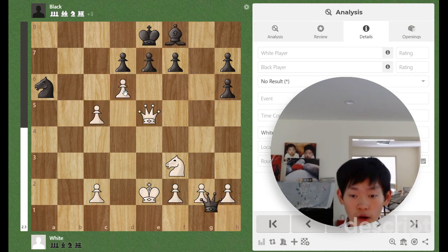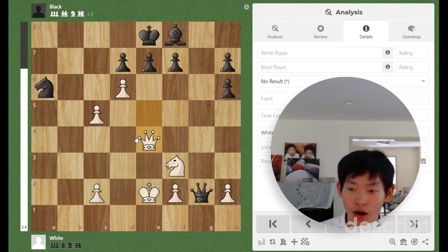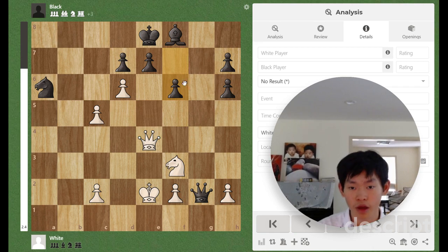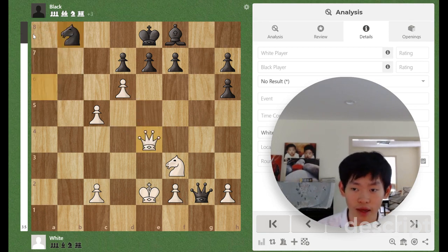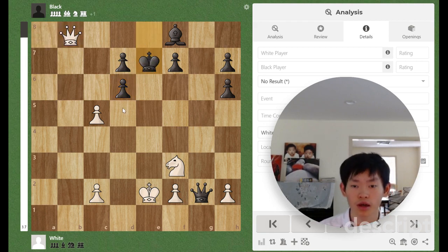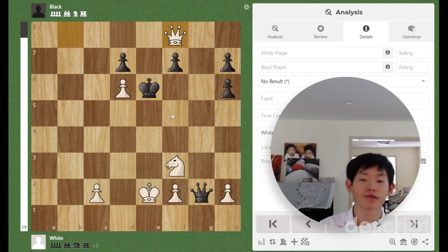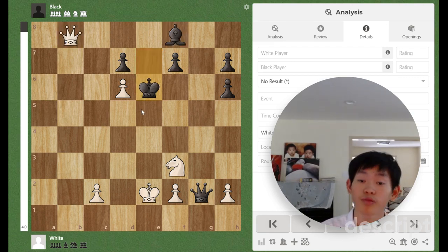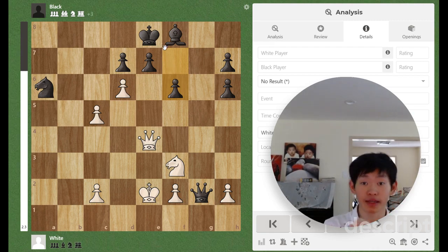Queen e4 is the correct move — the only way we win here. Queen e4 threatens mate with Queen a8 check. Black tries to escape with f6. It's important to note that Knight b8 does not save black: we play Queen a8, he×d6, then Queen×b8 check, King e7, c×d6 check, King e6, and Queen×f8 — we are up a piece, and Queen e7 check is coming next.